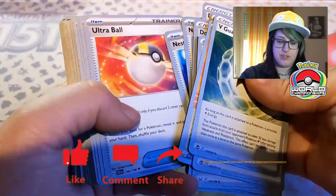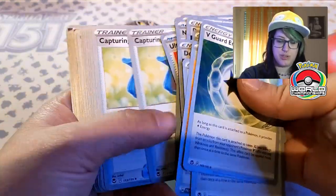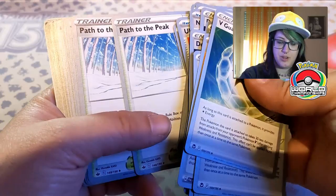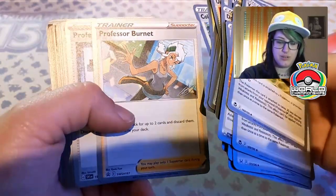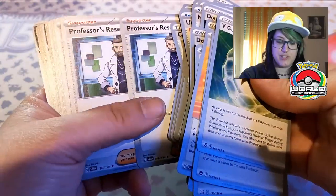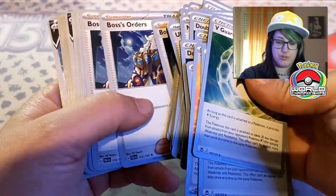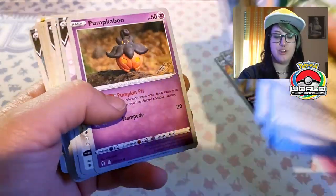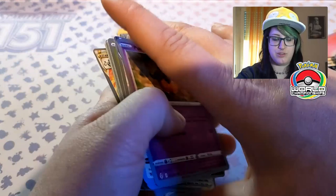We got Choice Belt, Nest Ball, Ultra Ball — four Ultra Ball — Capturing Aroma, Path to the Peak, Collapsed Stadium, Professor Burnett, Professor's Research, Iono, Boss's Orders, and we actually have the Pokémon here. So we're gonna put our Lugias here on the back.